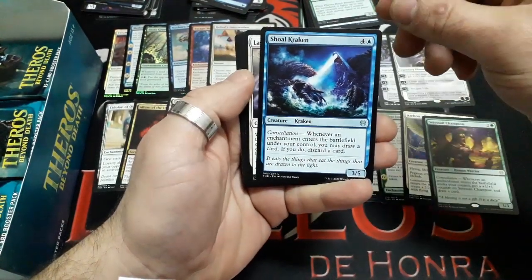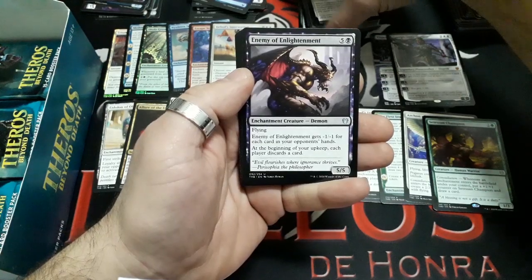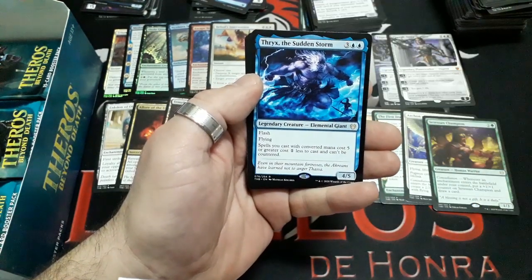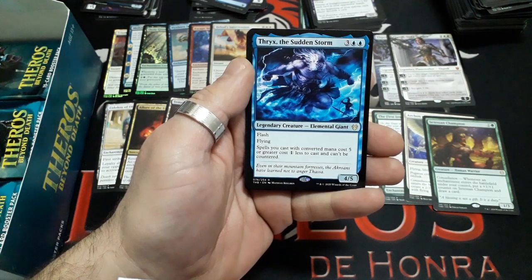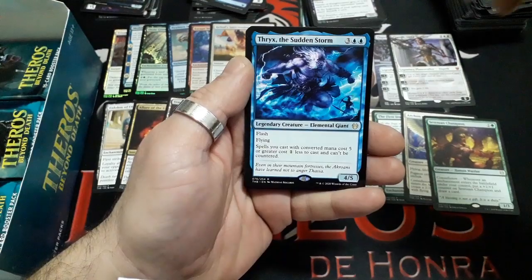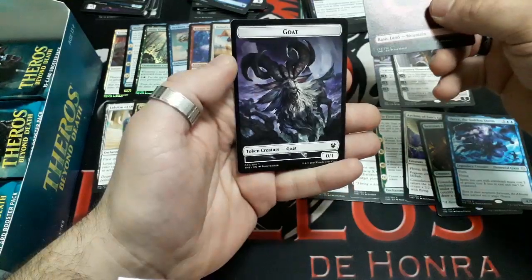Booster sixteen: Shoal Kraken, Lagonna-Band Storyteller, Eidolon of Enlightenment. And our rare: Thryx of the Sudden Storm — five drops, he has Flash and flying. Spells you cast with converted mana cost 5 or greater cost 1 less to cast and cannot be countered. It is a 4/5. Interesting. We have a Mountain and a Gold token.